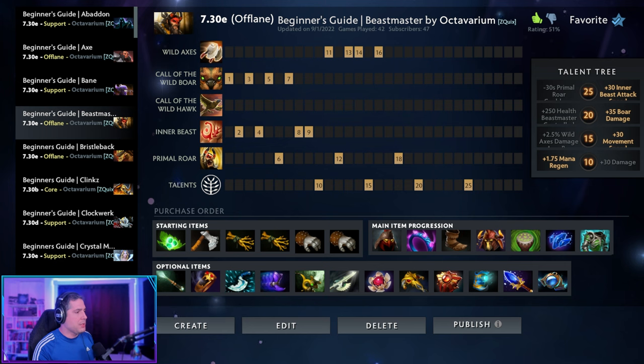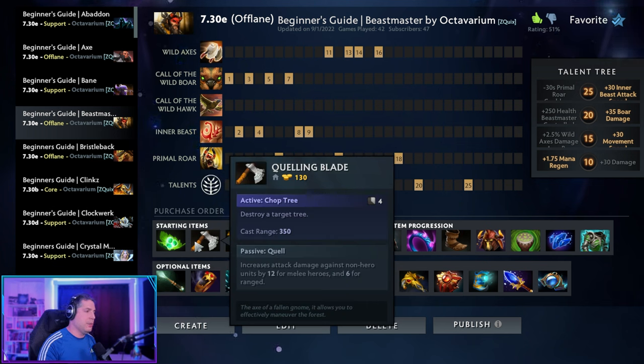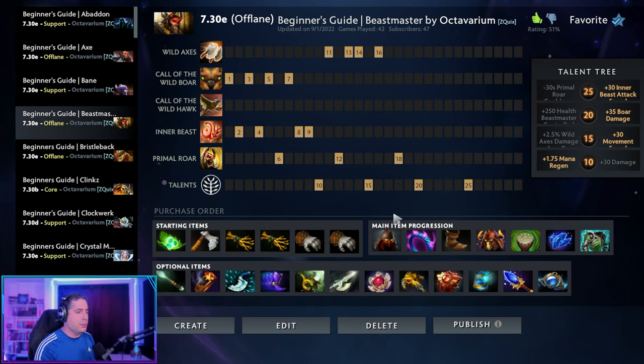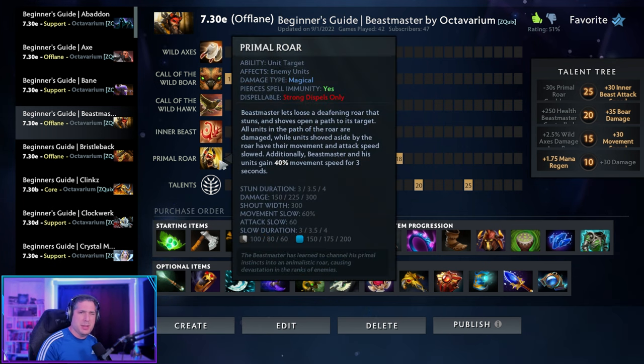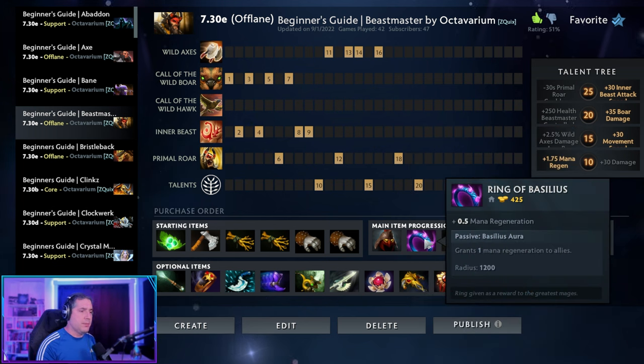For items, you start with Tango and Quelling Blade for regeneration and last hitting, plus Iron Branches into Gauntlet of Strength — these are great value items for strength offlaners, increasing HP and last-hit potential. You're building towards Helm of the Dominator. The core early item is Helm of Iron Will, which provides armor and health regeneration, making you nearly impossible to lane against. Get that first, then build the rest to complete Helm of the Dominator. It should complete at roughly the same time as Primal Roar comes online — maybe 30 seconds to a minute later. Once you have both, you take a creep and you're getting kills.